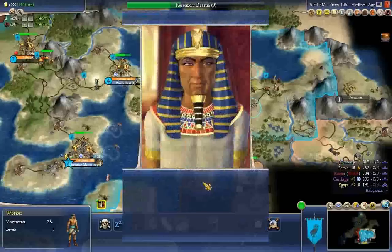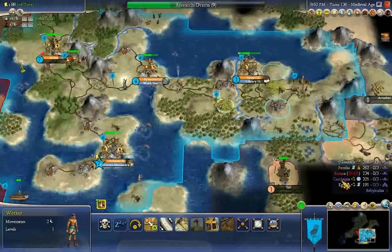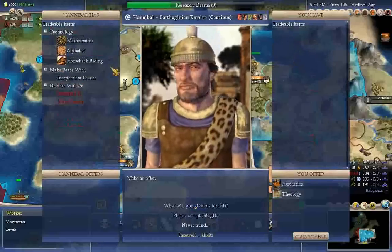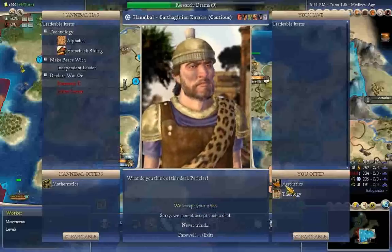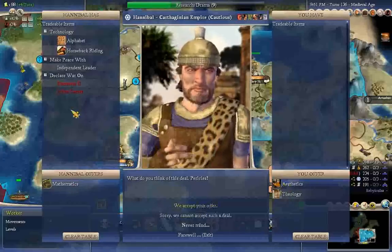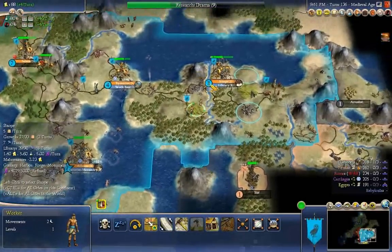Let's go to everybody else and see if we can do some tech trades. Oh — I don't even have alphabet, so unless they have alphabet I can't do tech trades with them. Carthage, you have alphabet, right? Yeah. What do you give me for this? Mathematics for both Aesthetics and Theology — that's 1700... No, I refuse.